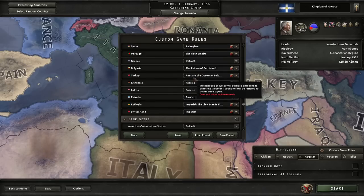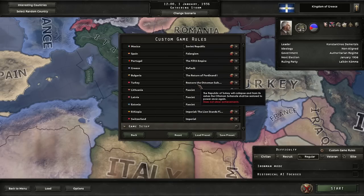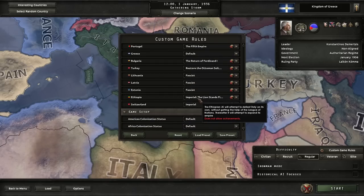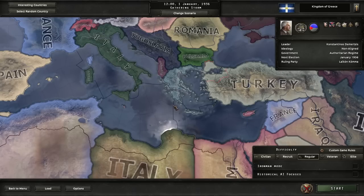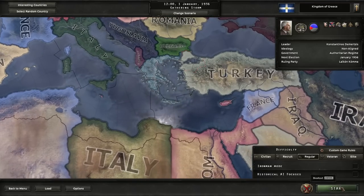Lithuania, Latvia, and Estonia are all going fascist. Ethiopia is going with the imperial route, and Switzerland is going with the imperial route as well. The rest of the game setup is default. We're playing on regular difficulty — we've already added a bit of difficulty with the AI nation buff for major nations. Let's go ahead and jump into the campaign.